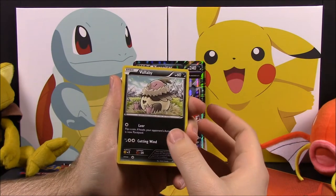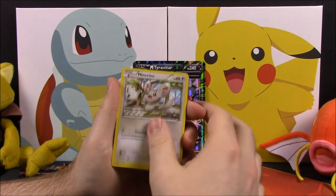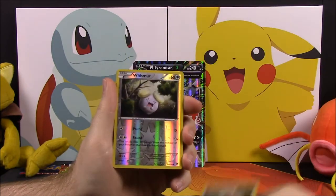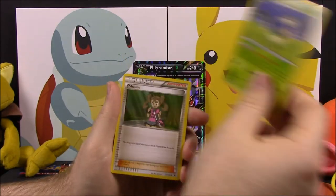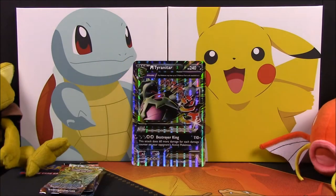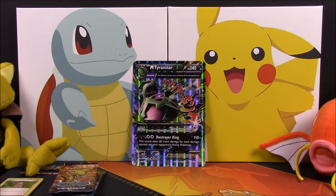From the Fates Collide pack we got a Vullaby, Solosis, Cottonee, Minccino, Whismur, Whismur Reverse Holo, and a Zygarde — which is cool — plus an Energy Reset, a Servine, and a Shauna Trainer. And there's the card code if you want it.